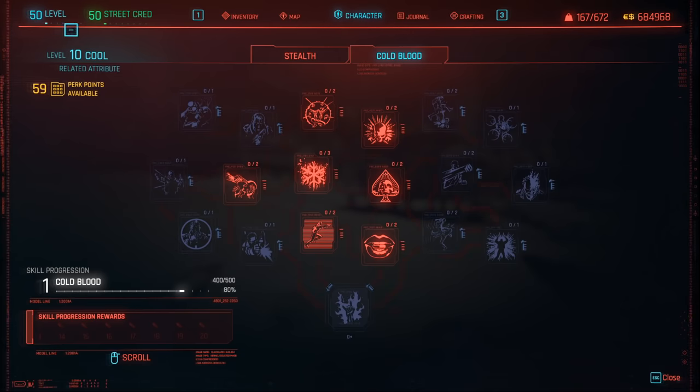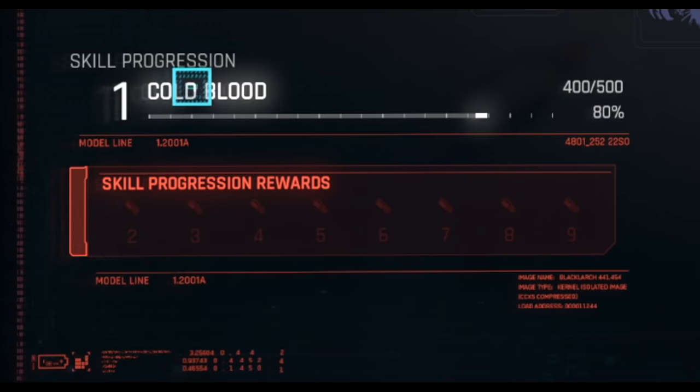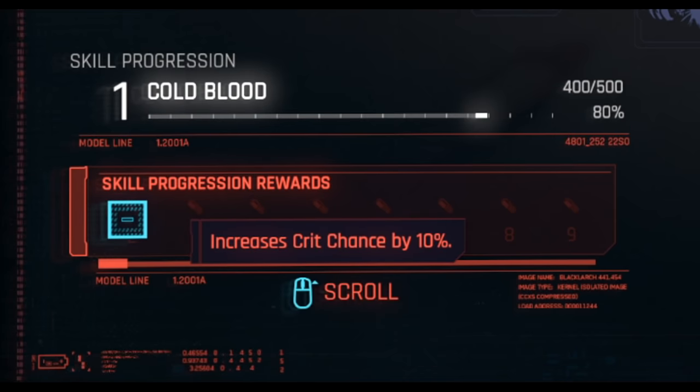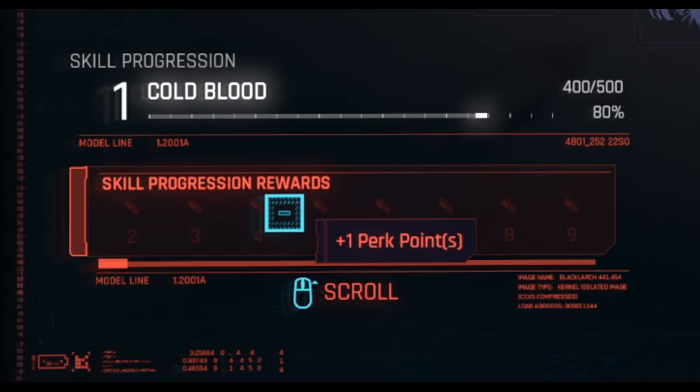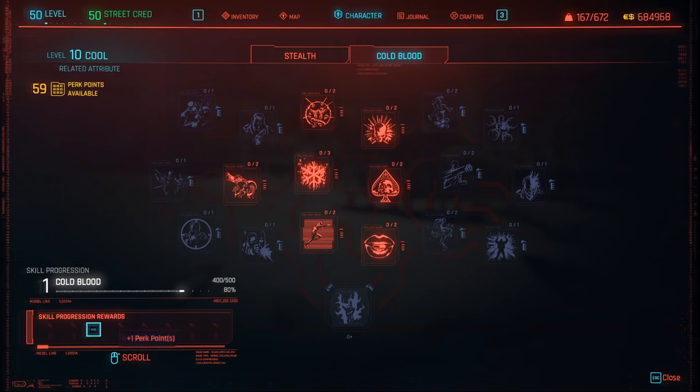You may be wondering, why level up skills if your character is already level 50 and street cred is 50? Well if you look closely, for example at the Cold Blood skill — I've only got level 1 Cold Blood. Level 2 gives a crit chance boost of 10%, level 3 gives a 3% increase to armor, and levels 4 and 5 give 2 additional perk points plus a 10% health increase. So it's well worth maxing out all of your combat skills using this technique.